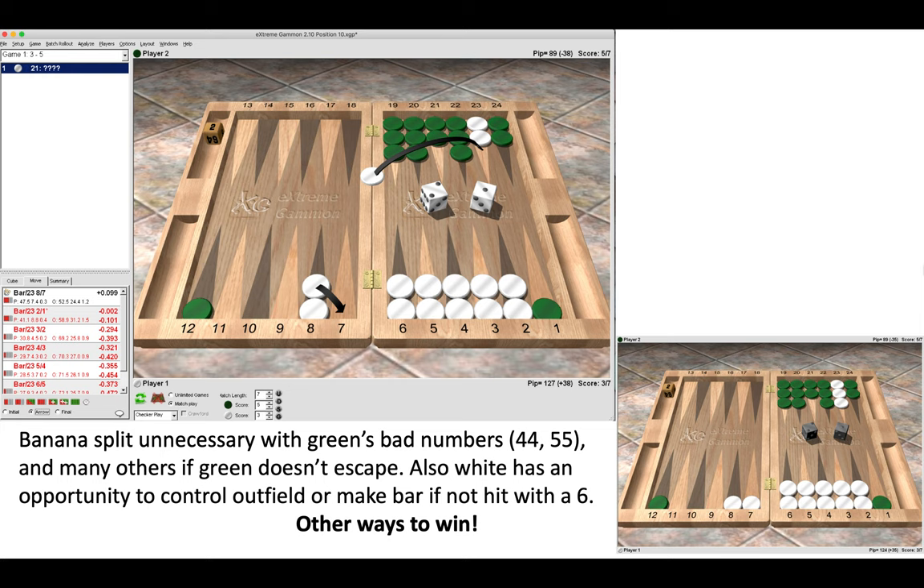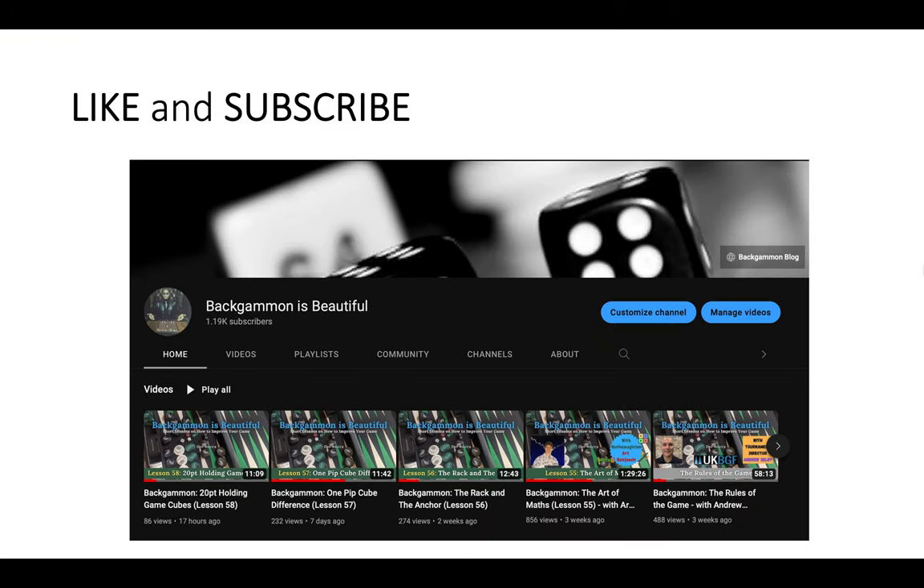So a few things to think about from this short lesson on the colourful banana split. In the first two positions the banana split was necessary — there were no good alternatives or we were playing for a gammon due to weaknesses in the opponent's home board. But in the third position there were other ways to victory. It's a rare play but it does come up, and it's very cool when you make it. Good luck, happy dice, and see you next Wednesday!